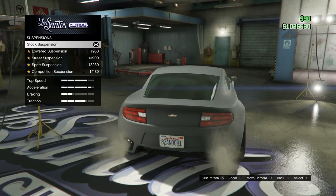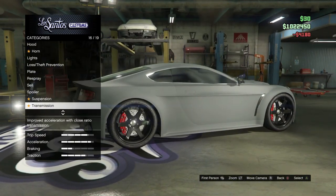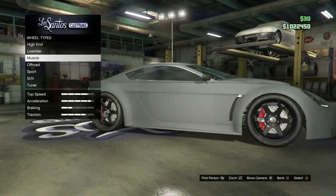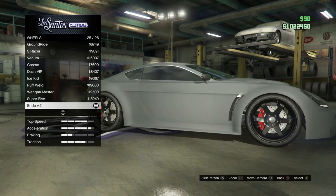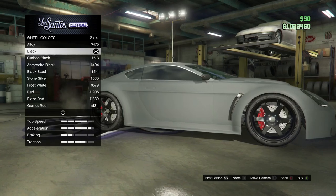Suspension, do what you want. It's dropped low in the movie, so just do that. Transmission, do what you want. Turbo, do what you want. For the wheels, go to wheel type, then sports, then stock, and get the Endo V2 rims. Then go to wheel color and get black.